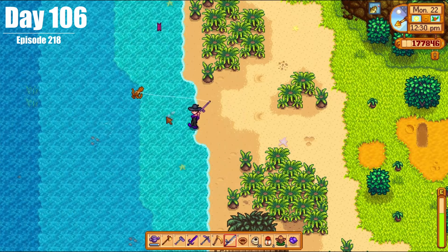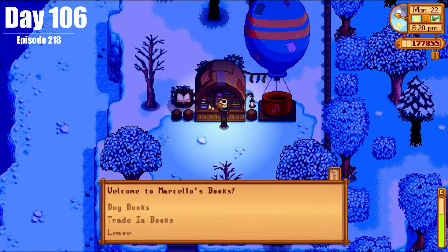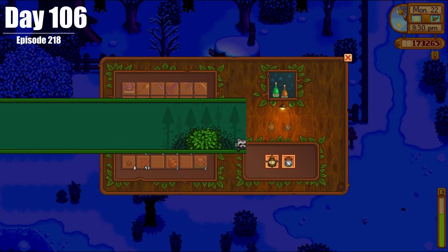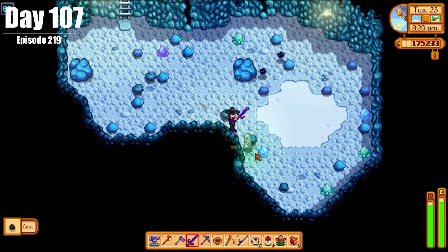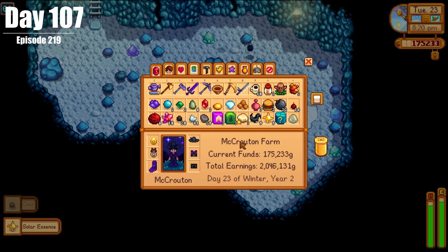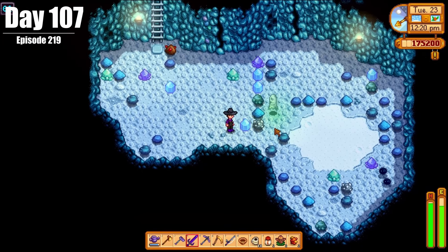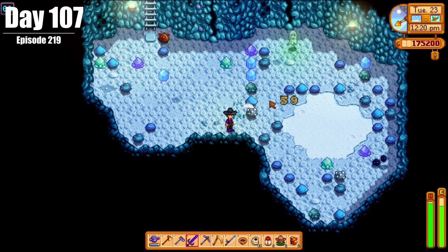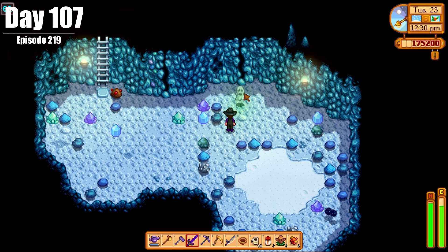On Day 106, we finally caught the octopus, visited the bookseller, took the dwarf to the movies, and delivered more items to the raccoons. On Day 107, we finally got ectoplasm — and oh my goodness, that was a difficult thing to get. After multiple attempts, we were finally able to complete it and get that off our backs.